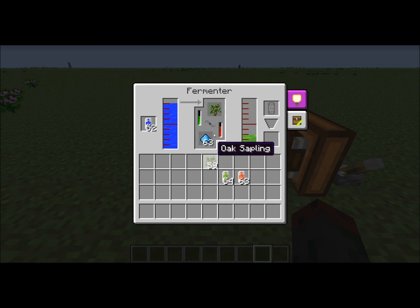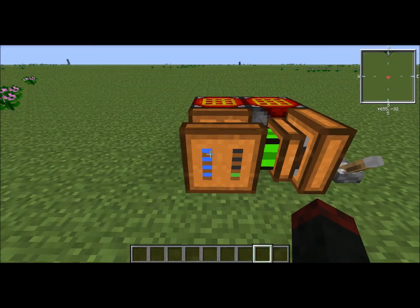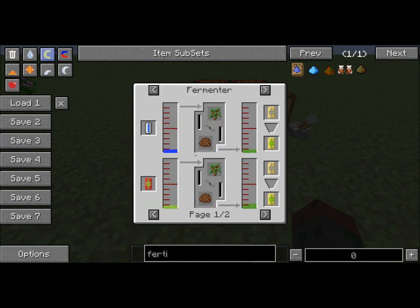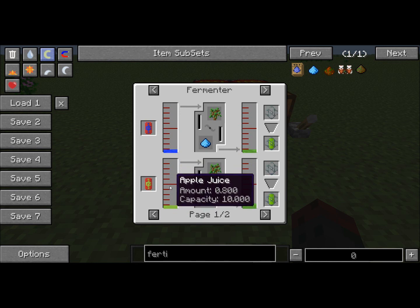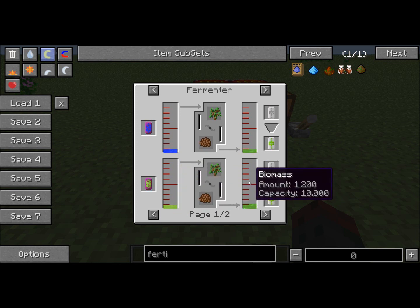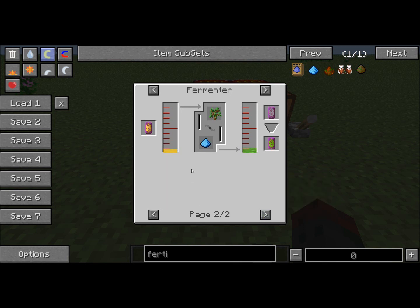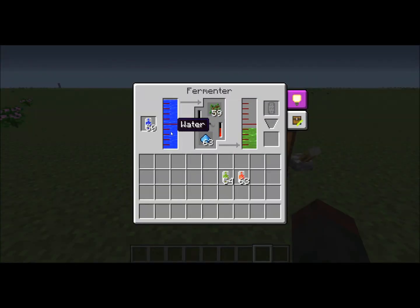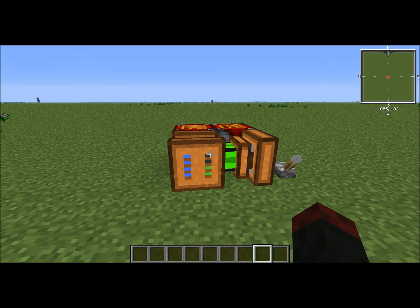Also with the fermenter, you can use apple juice — just squeeze apples — and it produces 1.2 buckets of biomass. You can also use honey, but unless you are heavily into bees, saplings and water is the way to go since it produces eight tenths of a bucket. That is just my personal preference, so please leave your opinion in the comments.